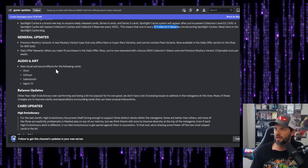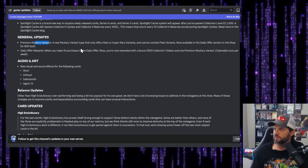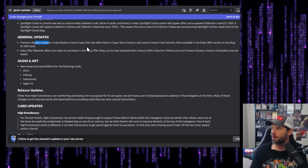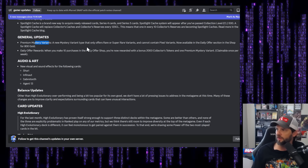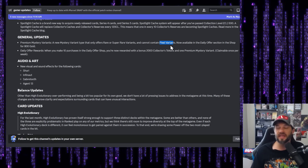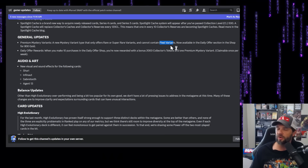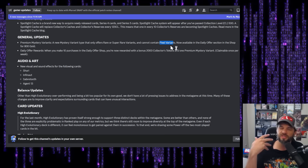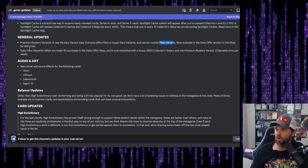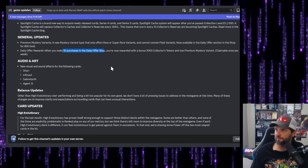General updates: Premium Mystery Variants — a new mystery variant type that only offers rare or super rare variants and cannot contain pixel variants — is now available in the daily offer section in the shop for 800 gold. That's actually really cool. That way you're not forced to get pixels; there are gonna be more options there.